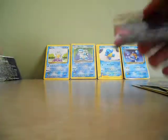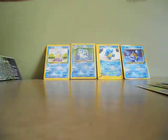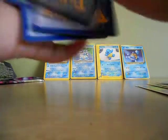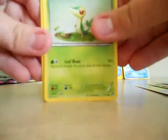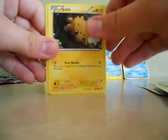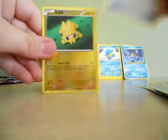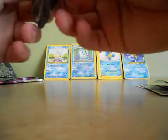Next we'll open the second pack. There's Snivy. Okay, so we have Snivy, Blitzle, Tepig, Grass Energy, Joltik, Watchog, Simisour, Plus Power, Joltik reverse, and Iron Fist. Had one of those already. I think I have every card I've pulled so far. I think the only cards I'm missing out of this set are the rare cards.